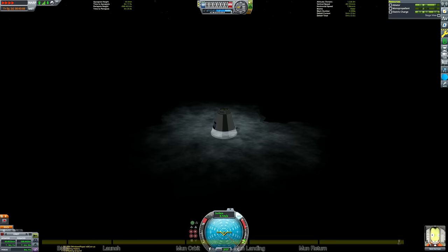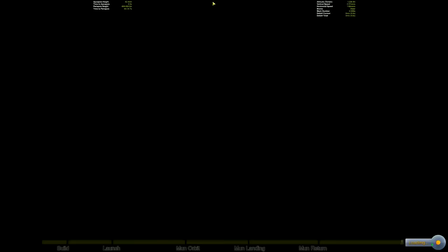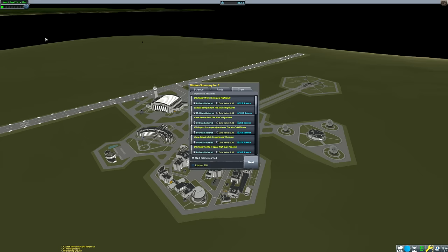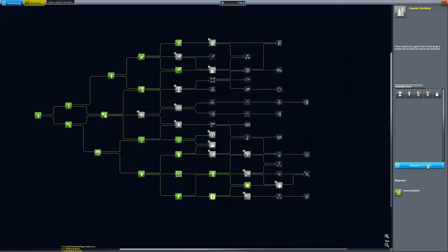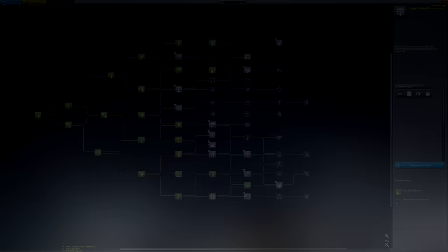And there's our splashdown — nothing further to do other than recover our vessel and take a look at the science we've unlocked. We managed to earn a whopping 842 units of science on this mission, so we can open the R&D building and see what we can buy. I'm going to unlock some bigger rocket parts to go deeper into space outside of the Kerbin system, including two nodes from the rocketry tab, advanced fuel systems, and importantly the nuclear engine for really efficient ships. I'll also unlock the aviation tab for the Mark 1 liquid fuselage which is great for nuclear engines, and then spend the last science points on better landing gear. That pretty much wraps up this episode — next time we'll definitely go interplanetary!